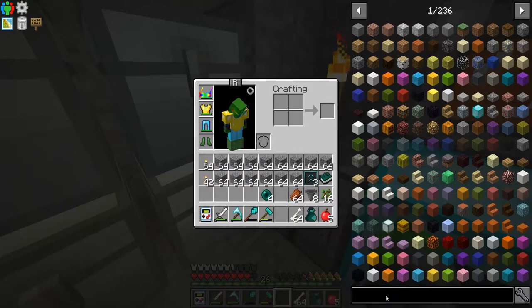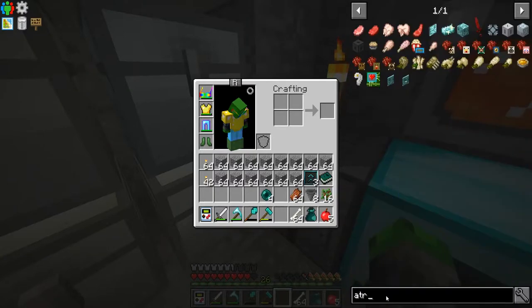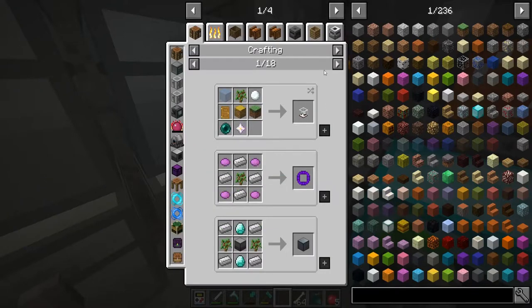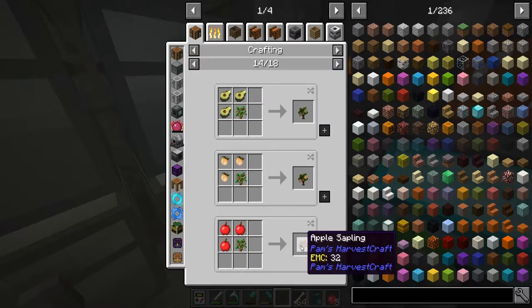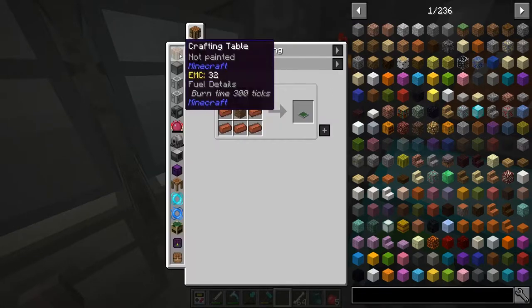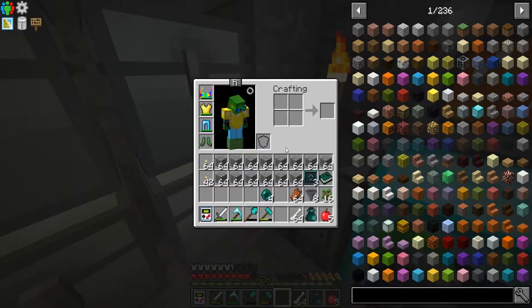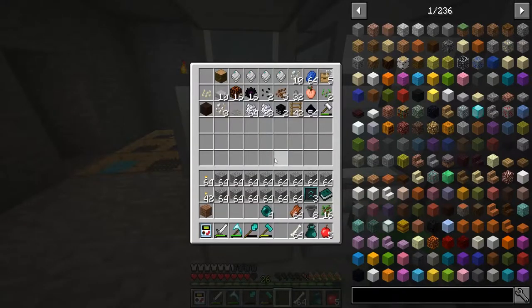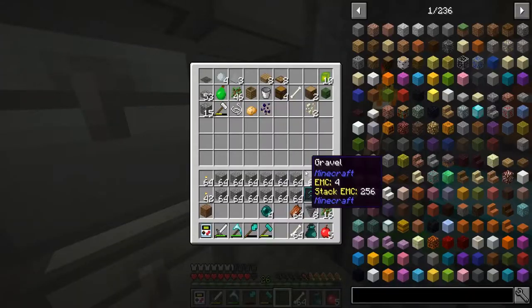We're gonna go ahead and get our bonsai tree thing done. Let's see here — if we do this, what can we use the tree for? I want to make an apple tree for the fruits. Here it is — uses, okay. Bonsai — this is what we need to make, so we need some clay and some dirt. We have one dirt, let's see if we have any clay.